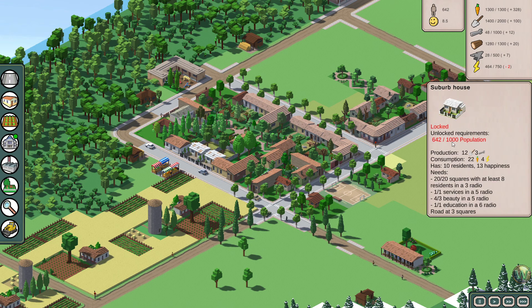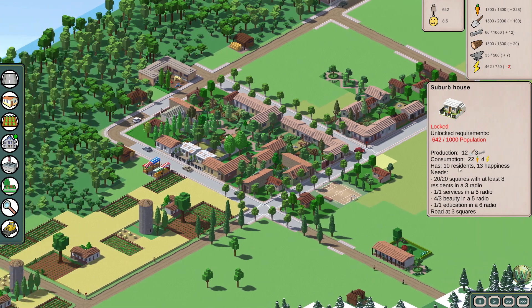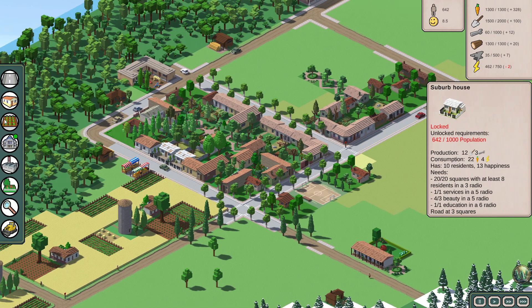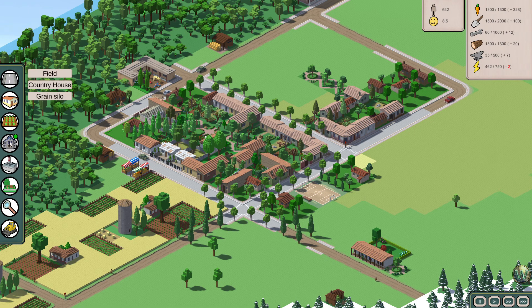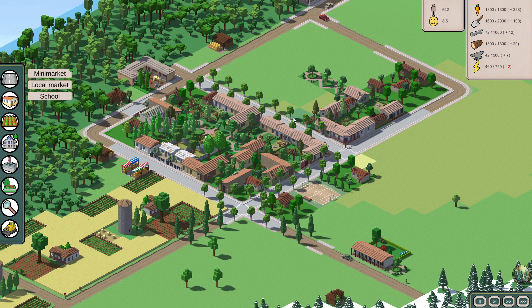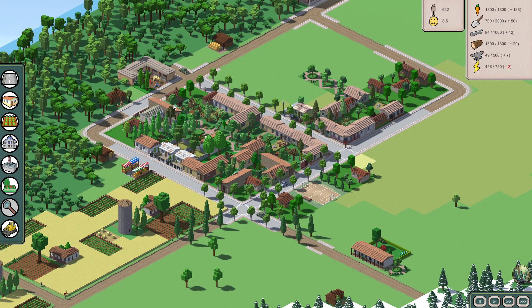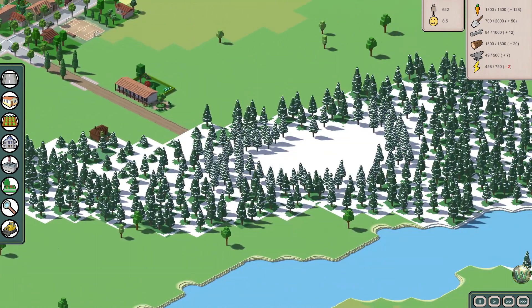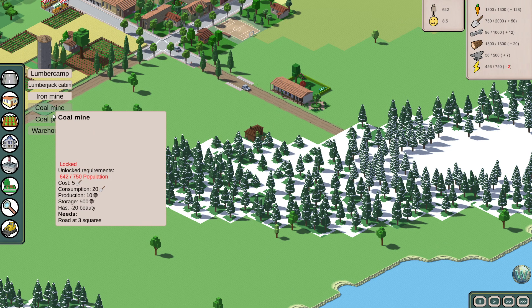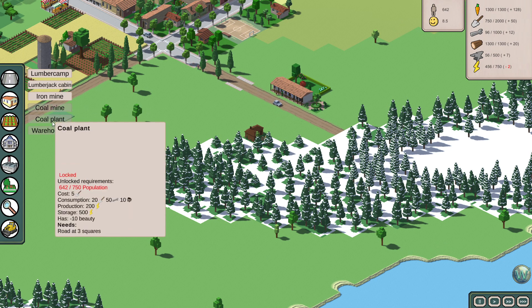The suburb house needs a thousand population. It has some additional production going on. So we just need to increase our population in order to unlock the suburb house. We don't have any mini markets — we could put one of those down here. That's going to consume food, and we have another energy shortage. So maybe I should put down another — and that's where I think the coal mine and the coal plant come in, because that gives us energy.